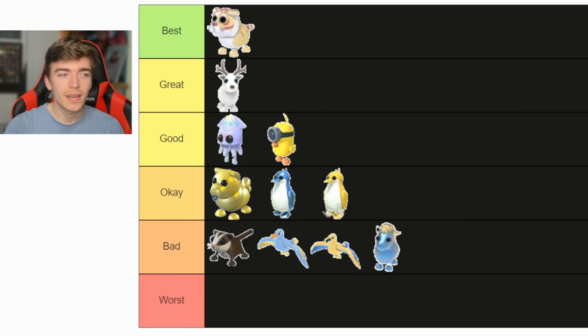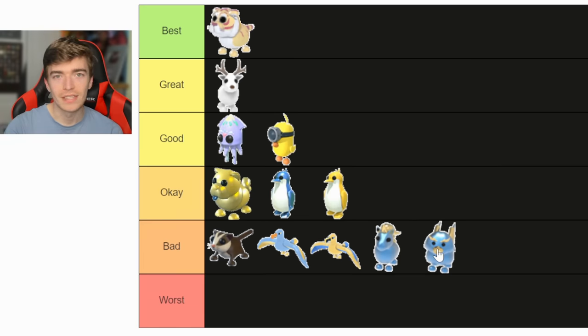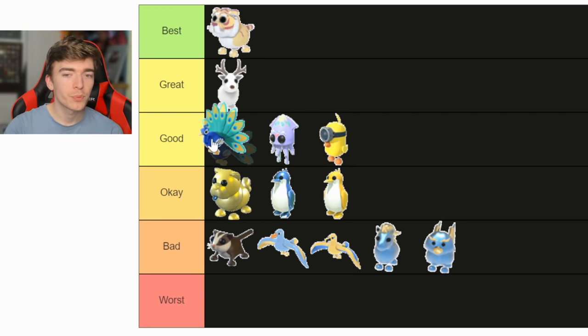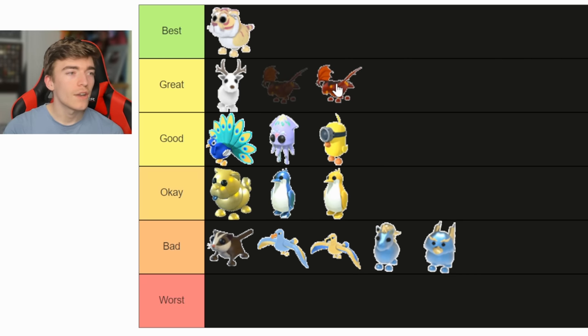The golden and diamond penguin should just be next to each other. Up next, a diamond griffin — he's going in the bad slot; no one likes the griffin. A peacock actually has a pretty nice design and I do like it, so this one's going in the good section. The lava dragon is actually a really nice pet, so I'm putting it as great.